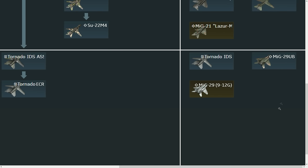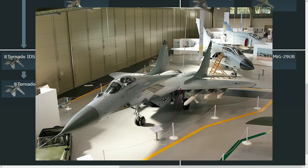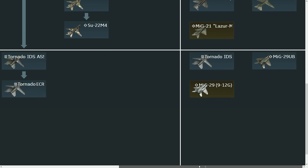Then we have two last additions. A premium MiG-29G — the MiG-29G is essentially the same aircraft we already have in the game, just with a different skin and NATO-standard cockpit instrumentation. It has NATO-standard IFF, radio standardization, avionics translated to imperial measurements — basically just a NATO-ization of the MiG-29. It's still in German service and still carries the same missiles.